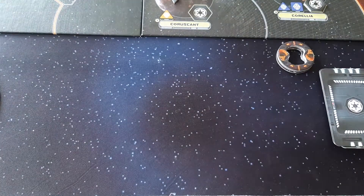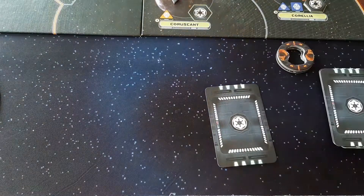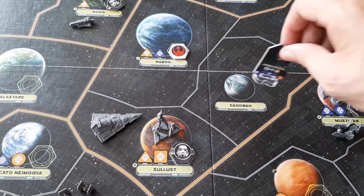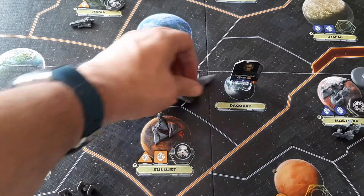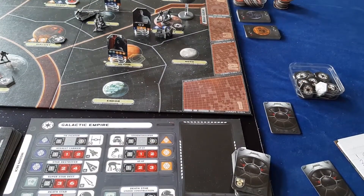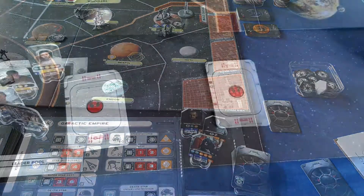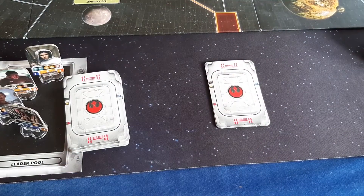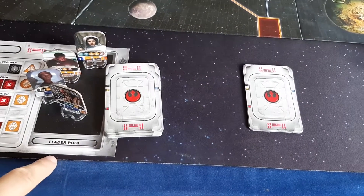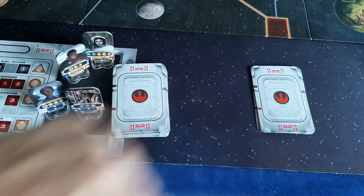Star Wars Rebellion is played over three phases: the assignment phase, the command phase, and the refresh phase. The assignment phase is where you will assign leaders from your leader pool to various different missions from your hand of mission cards.